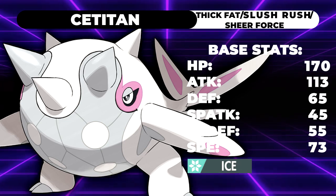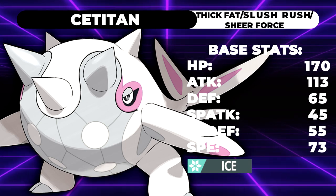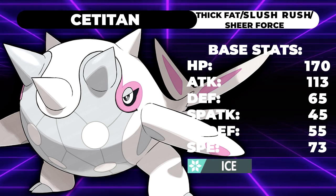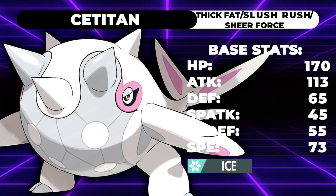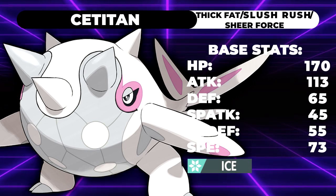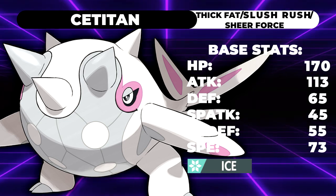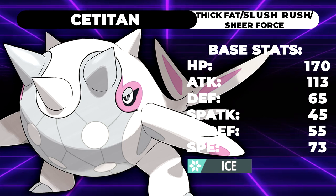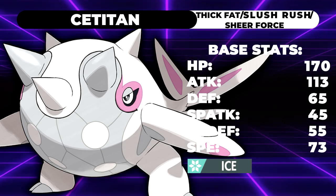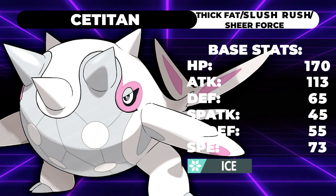No — Hail is gone. It was reworked into Snow. Snow is actually completely different from hail. It's a positive weather effect for ice types, but it doesn't suck. What it does is give all ice types a 50% increase to their defense stat — similar to how rock types get a 50% special defense boost in sandstorm. All hail-based abilities are now snow-based, and there's no more damage over time.